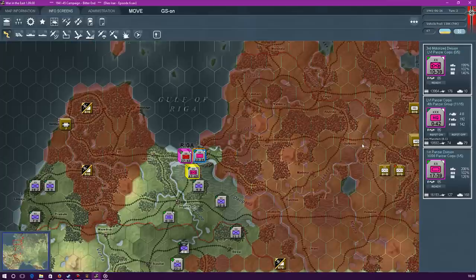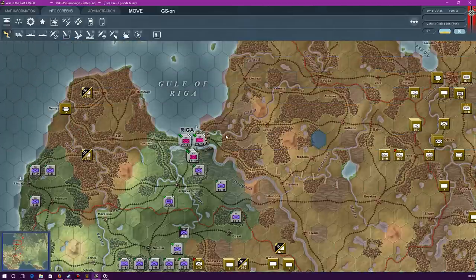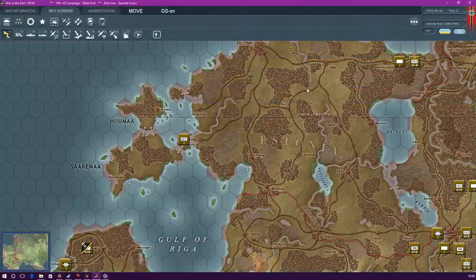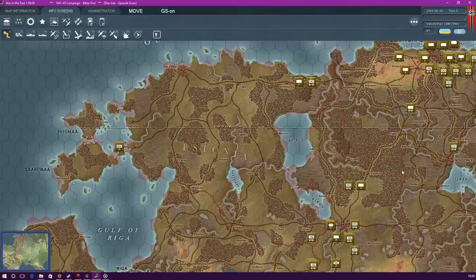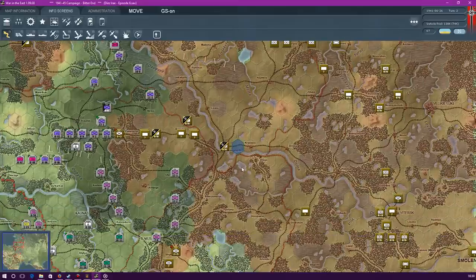What I could potentially do is have the panzer divisions under one command, then have the motorized in a separate command. At least in that way it could potentially allow us to pull off different things, like have the panzer group in a different area. The thing is, with that, it is separating out our forces quite a lot.